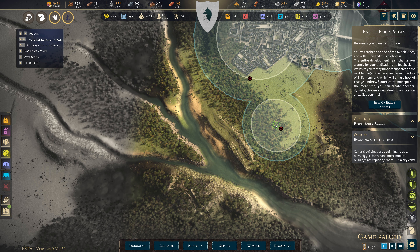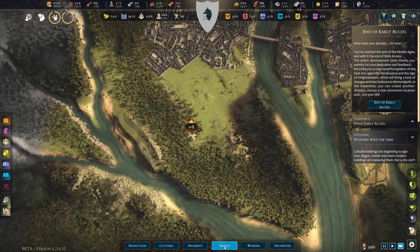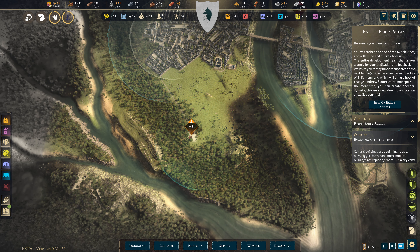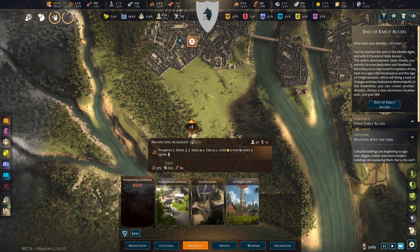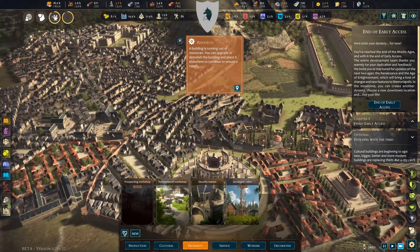I keep forgetting it's Z and X to rotate. This is really the only direction we can go. I don't have to build it — I just sort of wanted to. The prospecting workshop — we've got two of those. Looks like it's the same building, so there's no point doing that; I'll just demolish it.